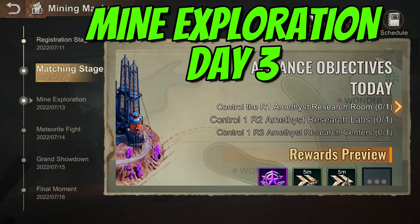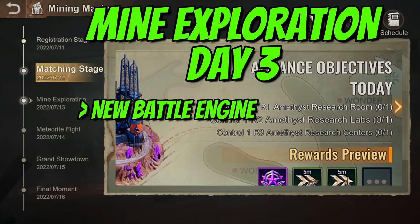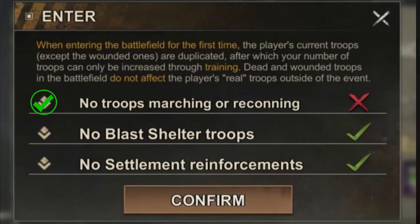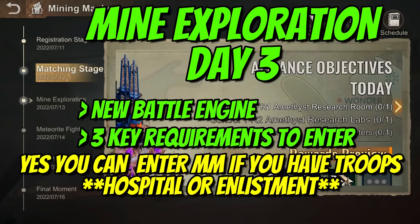Day three is Mine Exploration — the first day you enter the battlefield. Note that Mining Mayhem runs on a new battle engine, so rally leaders and rally joiners should use heroes you would typically use in Capital Clash, bunkers, or facilities. To enter Mining Mayhem there are three key requirements: one — no troops marching or reconning; two — no troops in blast shelter; three — no settlement reinforcements.